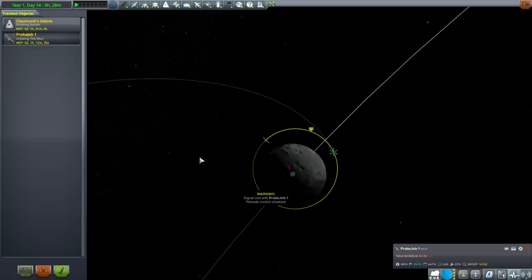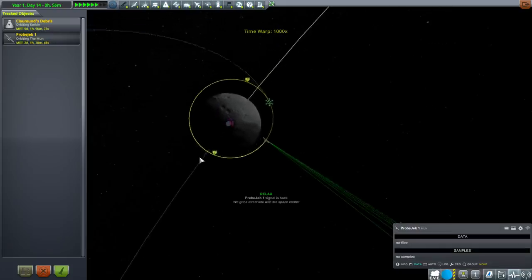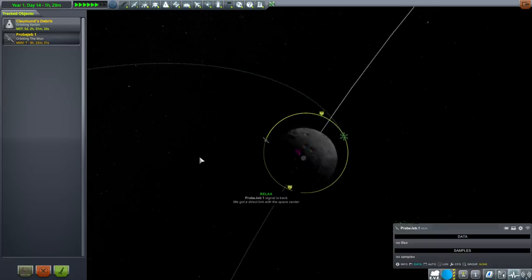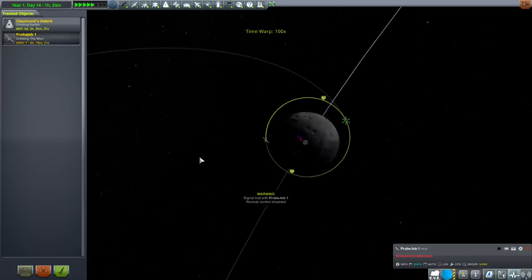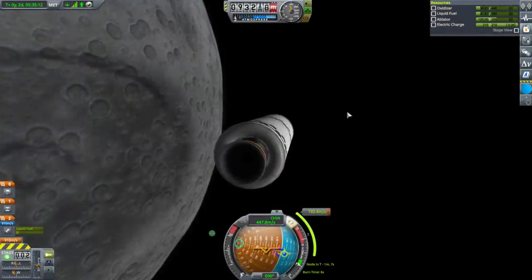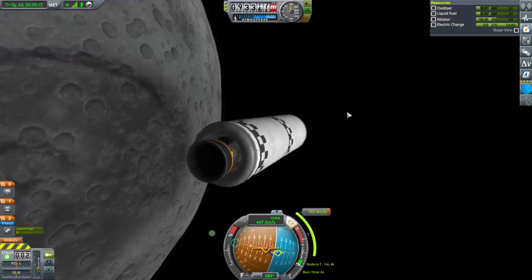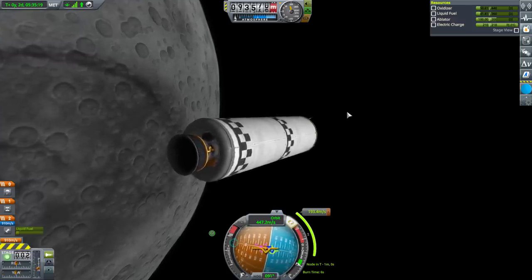It still warns me when signal is lost — so much for that setting doing something. I'll look at the comments; I thought somebody had mentioned something about it. I suppose we should check for a Minmus contract, though it might say 'launch a new vessel' or something like that.